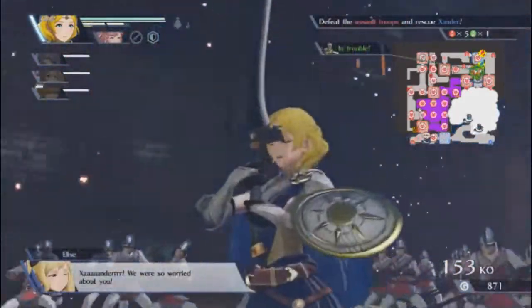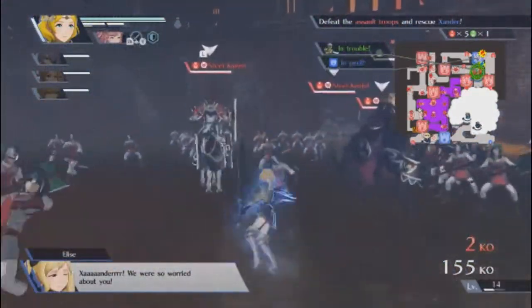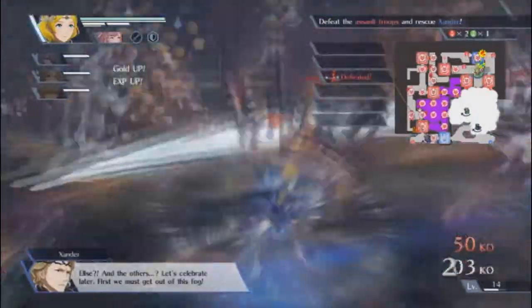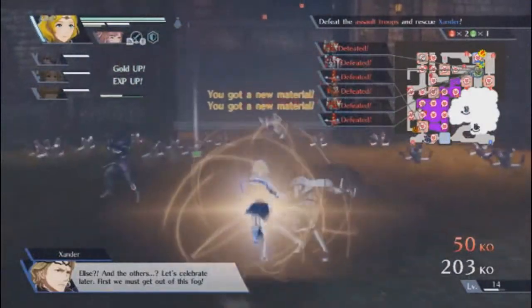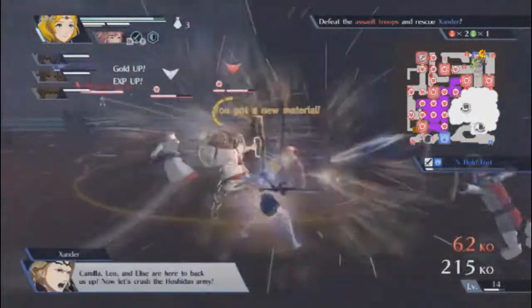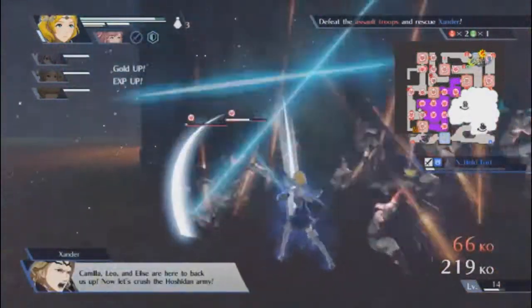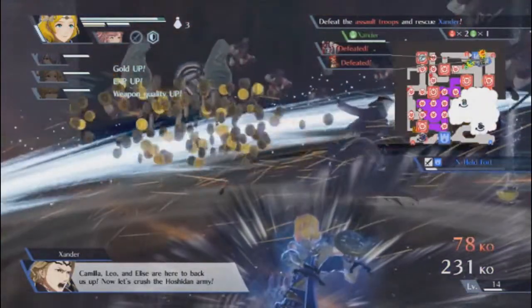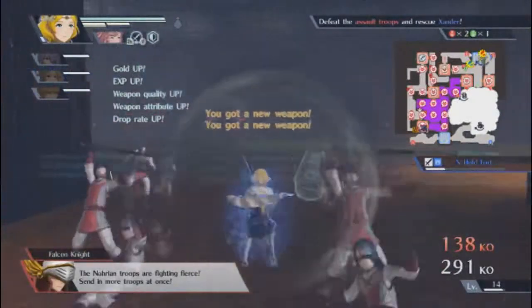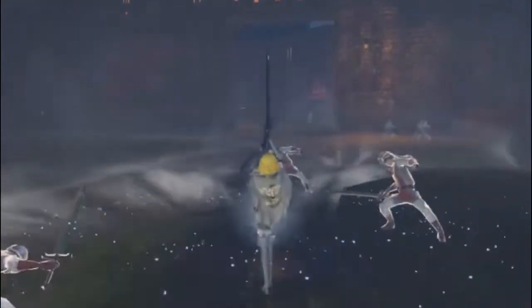There's Xander — we were so worried about him. Let's go! Elise and the others! Let's celebrate later — we must get out of this fog! Camilla, Leo, and Elise are here to back us up! Now let's crush the Hoshidan army! The Norian troops are mighty fierce — send in more troops! I see enemy reinforcements — they're hitting us from all sides!